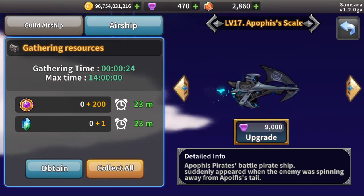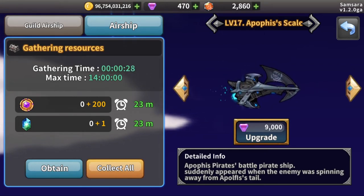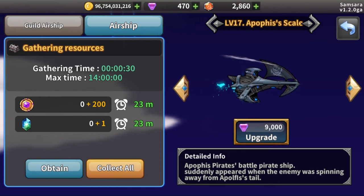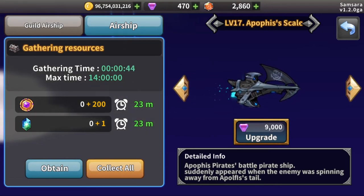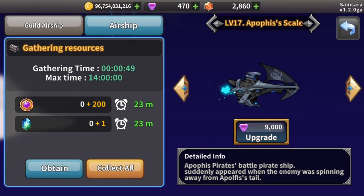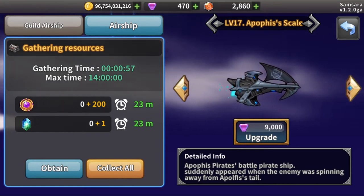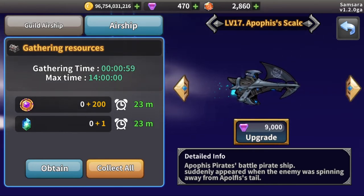Most players in the Discord server recommend maxing out the pirate ship as early as possible, since the rift marks it provides are crucial to progression. A link to the spreadsheet with a detailed breakdown of airship costs and statistics has been provided in the description of the video. Please use this data to make your own decisions about how and when to upgrade your airships.